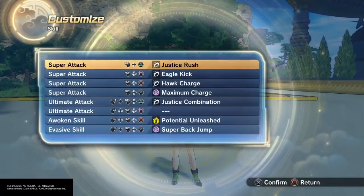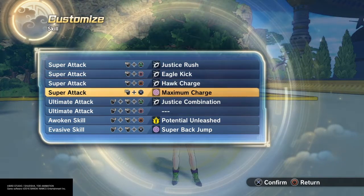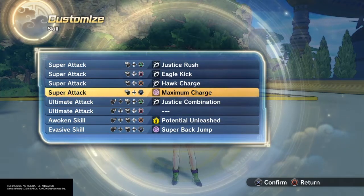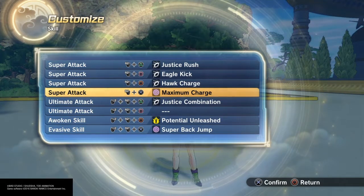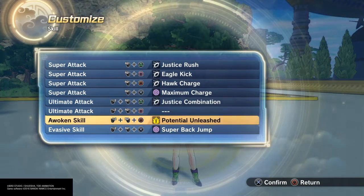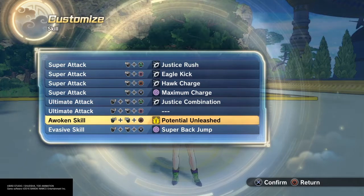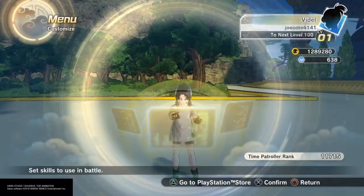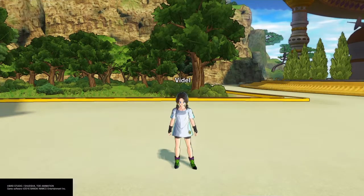And for her skill set, I gave her the Justice Rush, Eagle Kick, Hawk Charge, and I improved her over the one that's actually in the game who just has Energy Charge. And I gave her Maximum Charge, along with the Justice Combination, Potential Unleashed — another improvement — and Super Back Jump is her evasive. And that is Videl from DBZ.